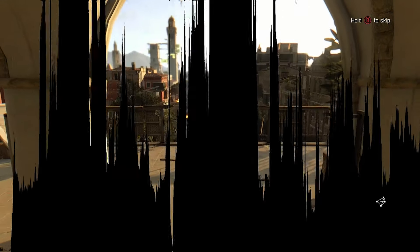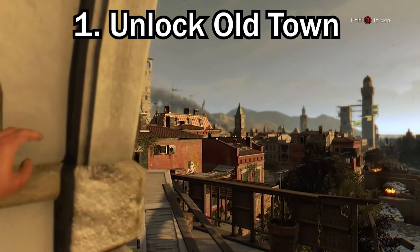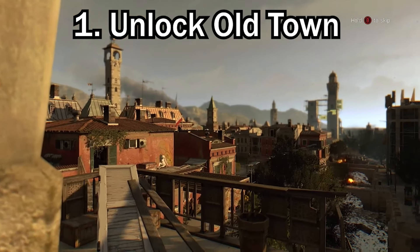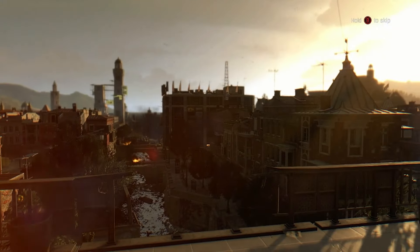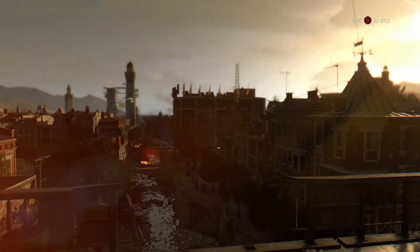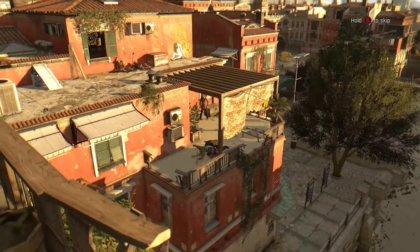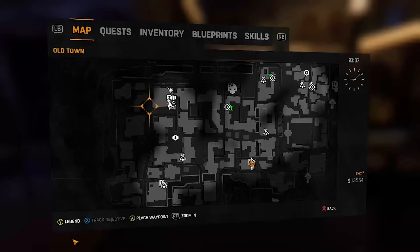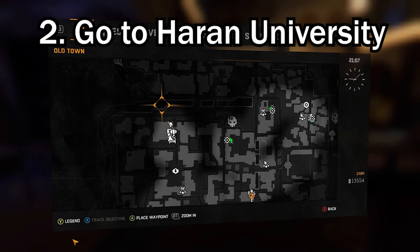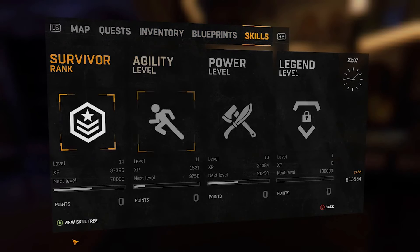Now in order for this glitch to work, you are going to have to be in Sector Zero, or what we call Old Town. Old Town is the second part of the campaign, which has these Italian-like rooftops. What you're going to need to do is complete the very first mission, which will bring you to the second one, which makes you go to Haran University, which is in the northwest corner of the map.